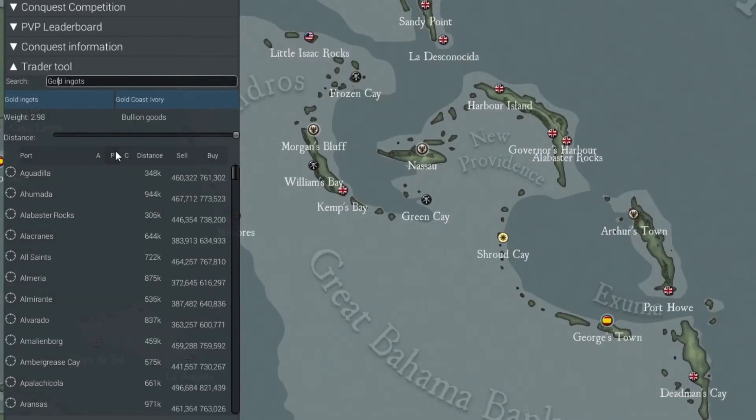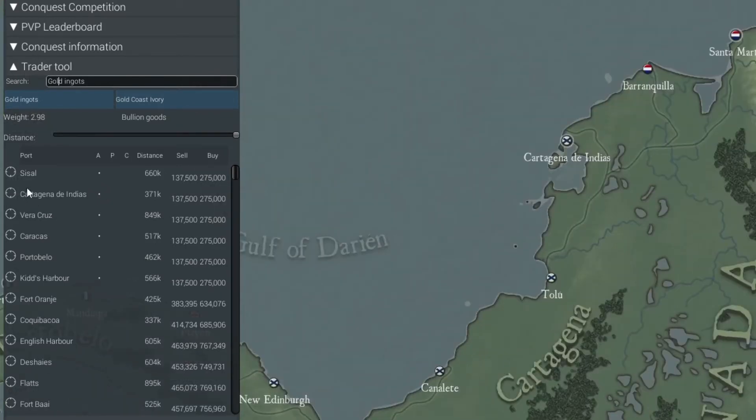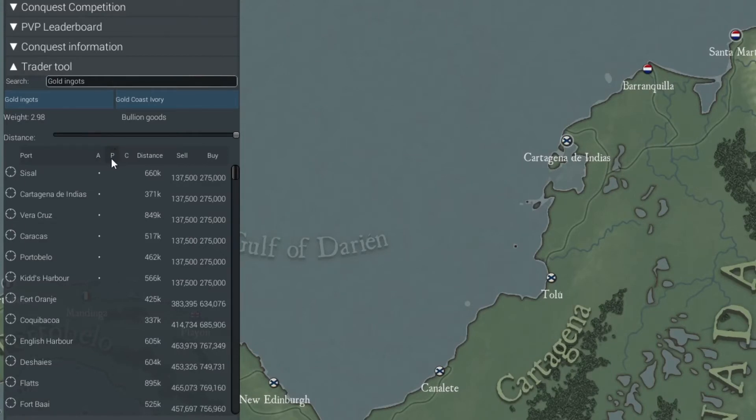Now we see these letters A, P, and C. A stands for Resources Added, P stands for Resource Produced, and C stands for Resource Consumed. Resource Added is an indicator that the item can possibly — I emphasize possibly — be purchased at that port. The reason it's possible is because there's actually not a 100% chance that you will find a trade good where it can be added. Each day there's a different probability that the good will actually show up at that port. Now Resource Produced refers to resources used for crafting — for example, I can use this to find out where sugar is being produced for crafting rum.